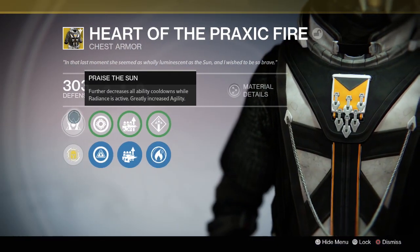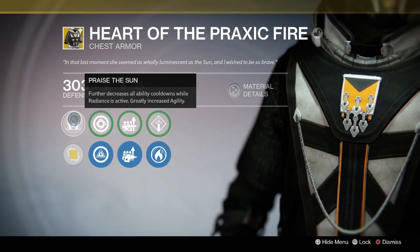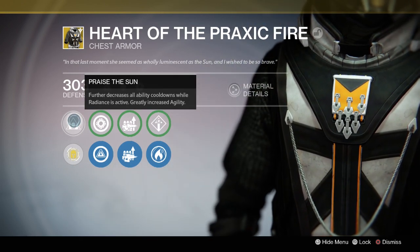The main perk for Heart of Praxic Fire is Praise the Sun. It decreases all ability cooldowns while Radiance is active, and it greatly increases agility.